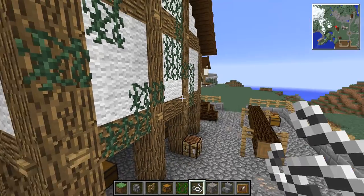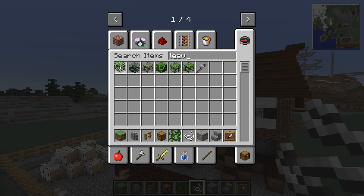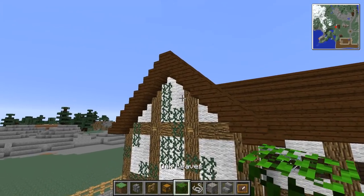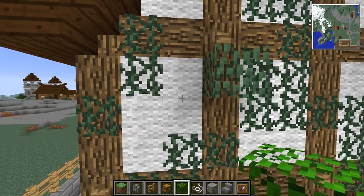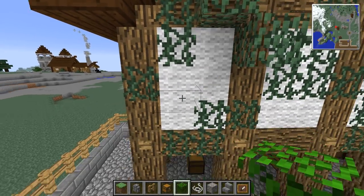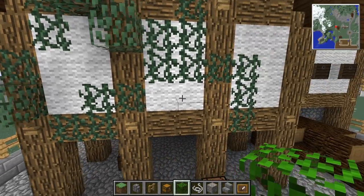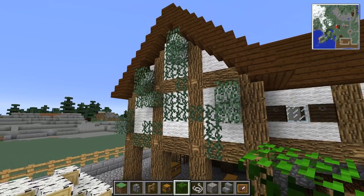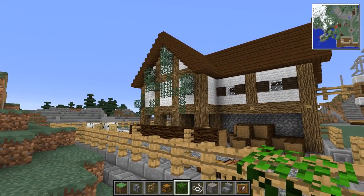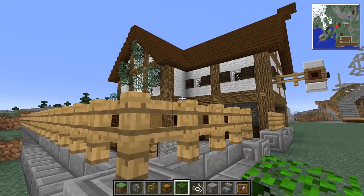They can't grow anywhere. So it's just dressed up the front there. We might even put some leaves on there as well, just to thicken out some parts. I don't think that'll spread down onto there. I think it looks better — not overgrown, but just adds some detail on the building.